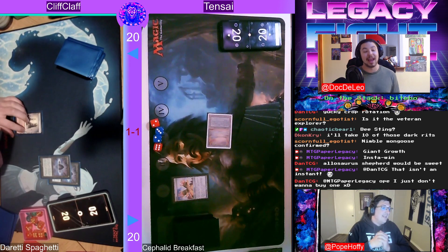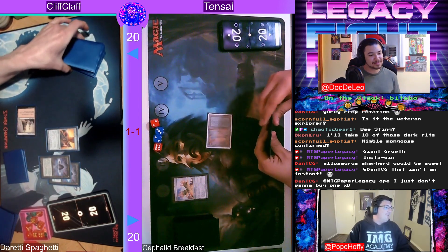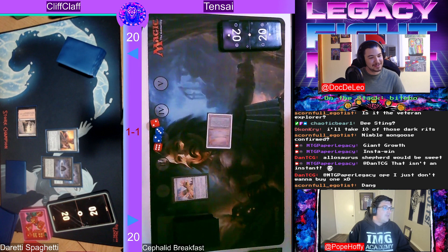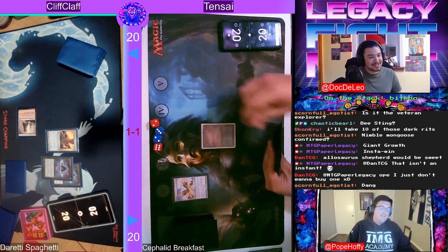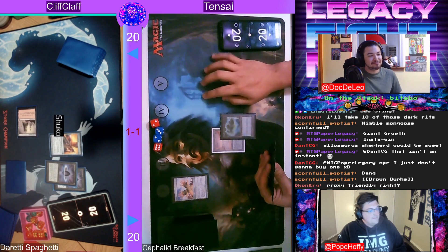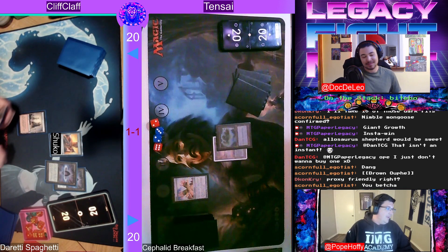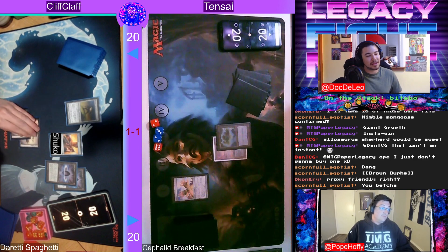Actually I'm going to go ahead and announce it — it's Arbor Elf. That's the next MTG Legacy token. And what a turn one from Cliff! Turns out that also shuts down your combo. That's nasty. Tensei sees the Shuko, responds: Great Furnace, Pithing Needle — your turn. We are 100% proxy-friendly as long as cards are in color and have been printed in paper — not just MTGO — sets.